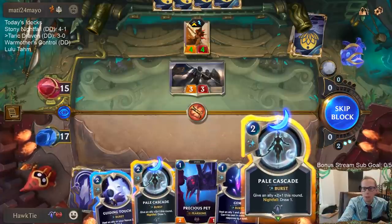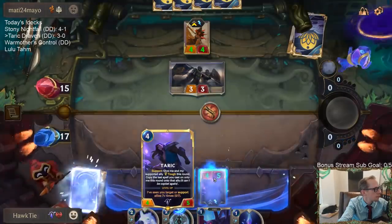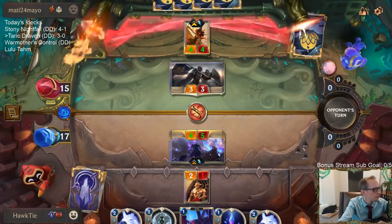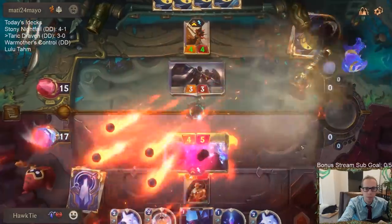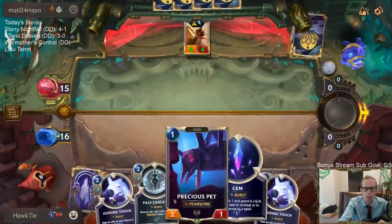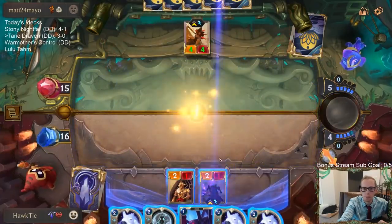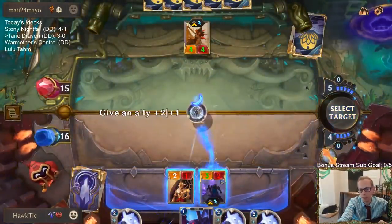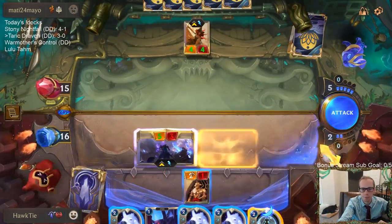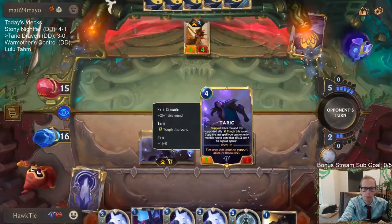I do have two Pale Cascades so I could play one here and keep Taric alive. My plan is to open attack, forcing their Misfortune to block. I have Guiding Touches that can heal stuff. We're going to go Gem, then Pale Cascade, then copy Pale Cascade, and then I have Guiding Touch afterwards as well.